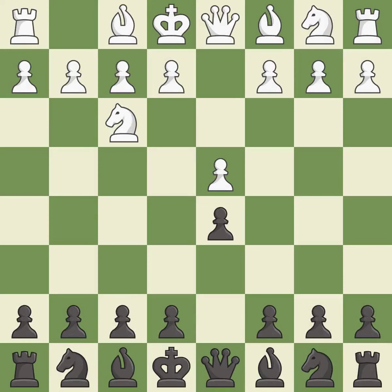Nf3 develops the knight toward the center and protects the d4 pawn. Nc6 develops the knight toward the center, attacks the d4 pawn and controls the e5 square. c4 gains space on the queen's side, attacks the d5 pawn and prepares to develop the b1 knight behind the pawn.